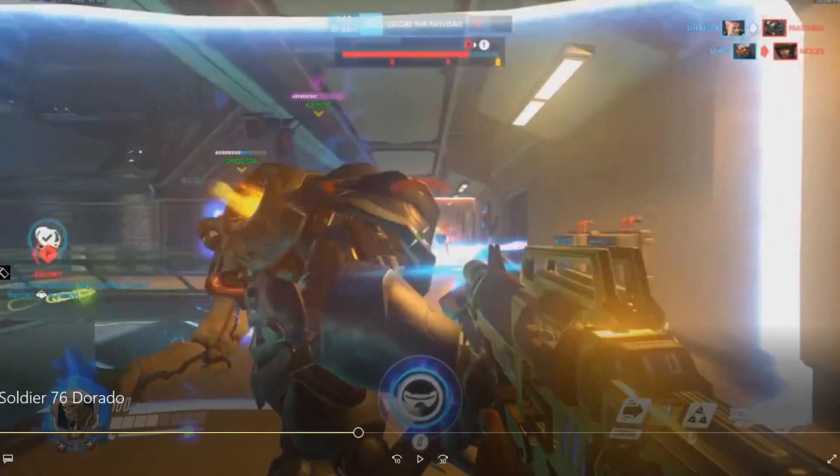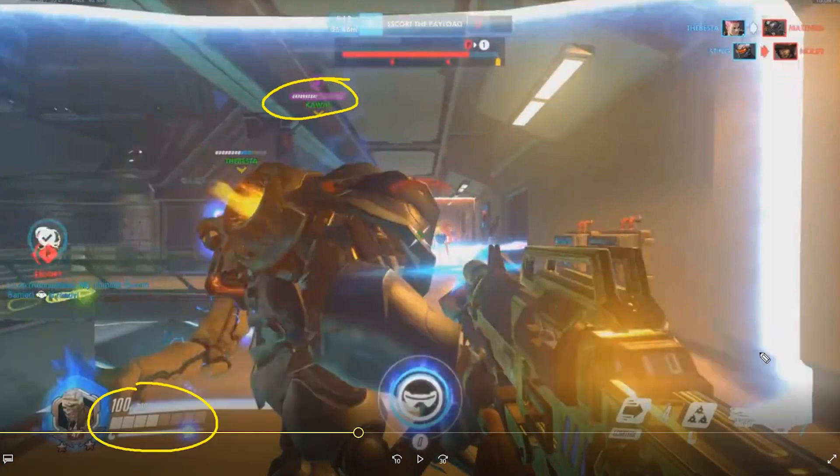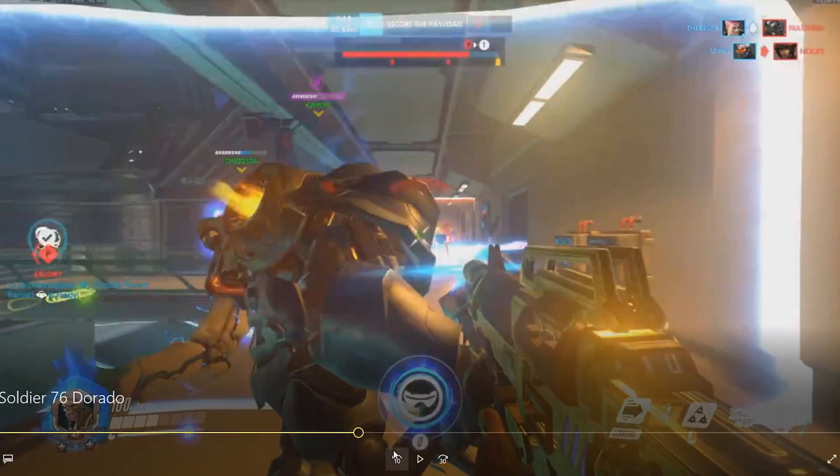We're right here. We have a hundred health. Our Reinhardt is low. We don't have our Biotic Field for another four seconds, but we just kind of get out of here for some reason. And I think we really need to be taking this high ground at this time because they have two players down. I think we are at full strength still.